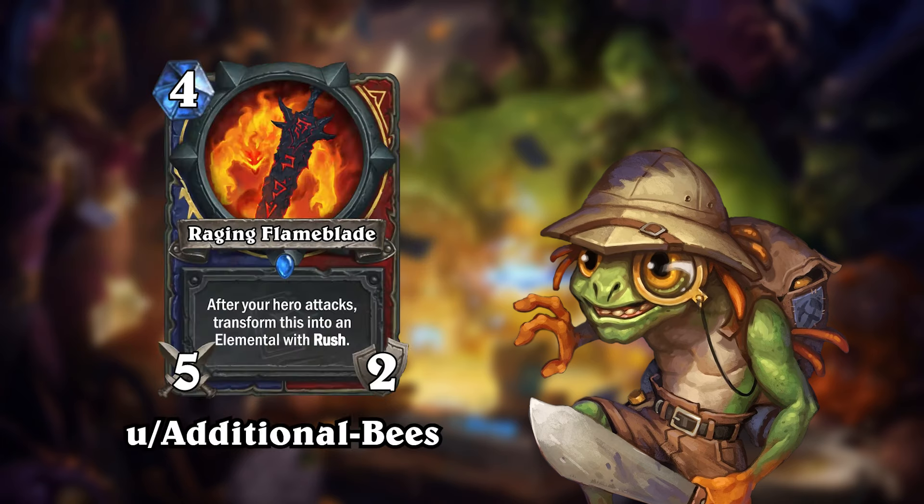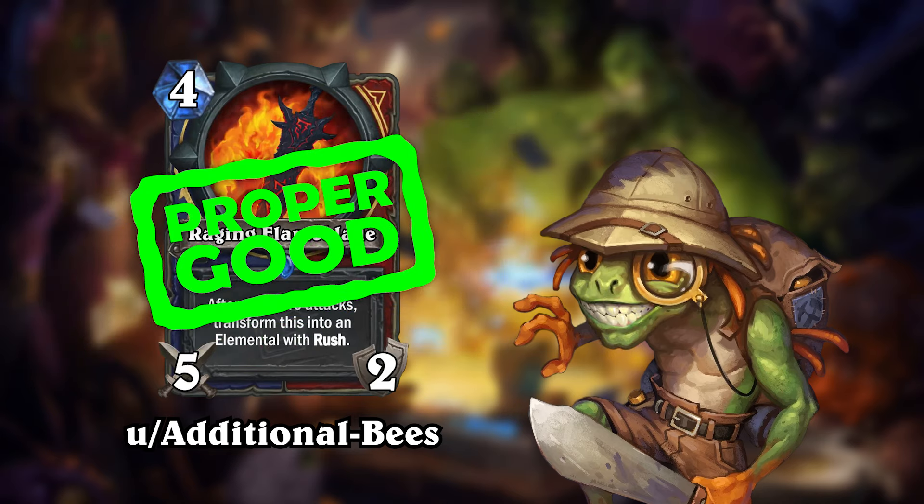Up next we have the weapon Raging Flame Blade by Additional Bees. This 4-mana 5-2 weapon for Shaman and Warrior will transform into an elemental with rush after your hero attacks with it. Usually you'd summon a 5-1 elemental with rush, but if you manage to buff the weapon, the stats of the elemental will increase. The OP did not include a token for the elemental, but judging from the art of the weapon, I'd imagine it would be very fiery. I think the flavor of this card is top notch, but perhaps it's a bit too powerful for its cost. Proper Good — another proper good! That makes about 4 now.